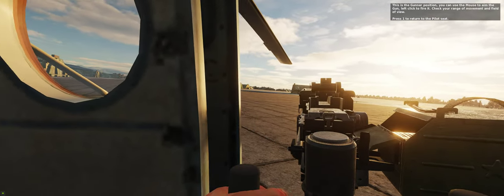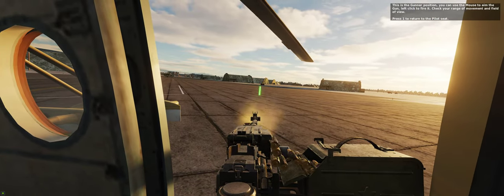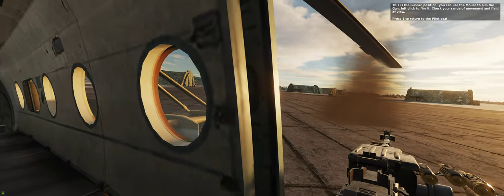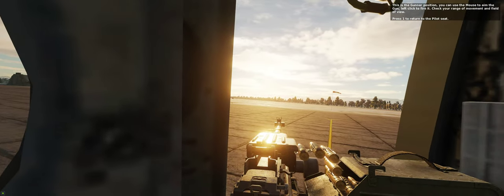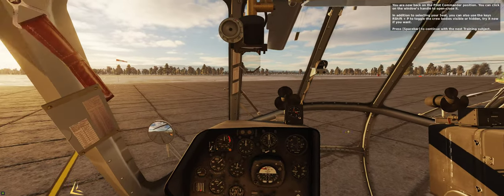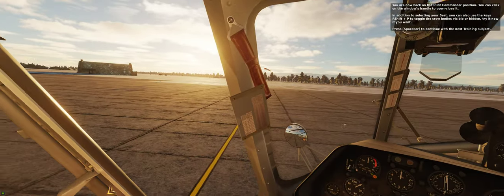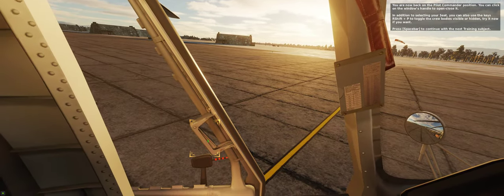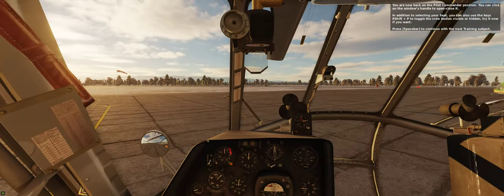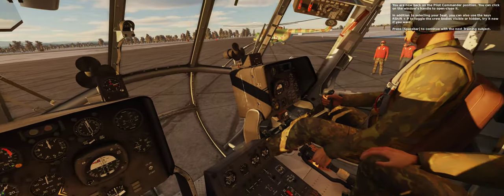This is the gunner position. You can use the mouse to aim the gun and left click to fire it. Check your range of movement and field of view. Press 1 to return to the pilot seat. You are now back on the pilot commander position. You can also use the keys Right Shift plus P to toggle the crew bodies visible or hidden.